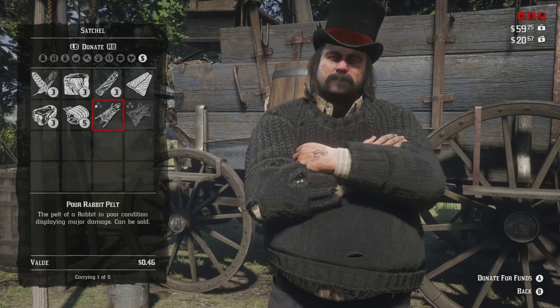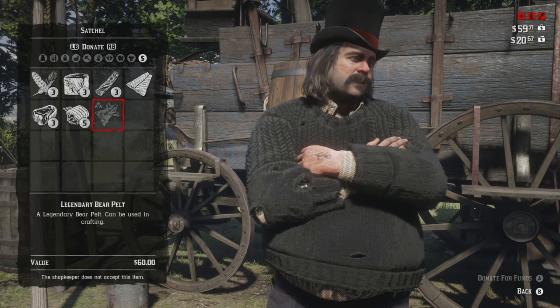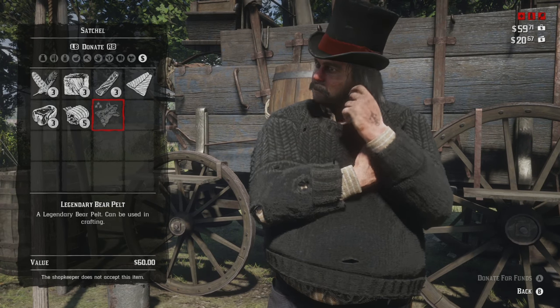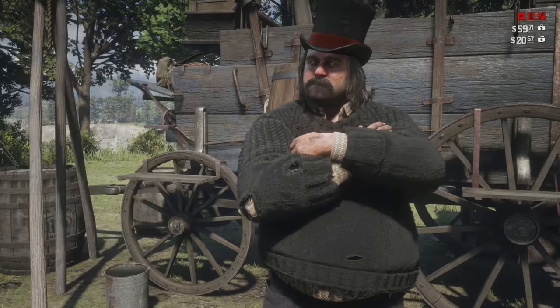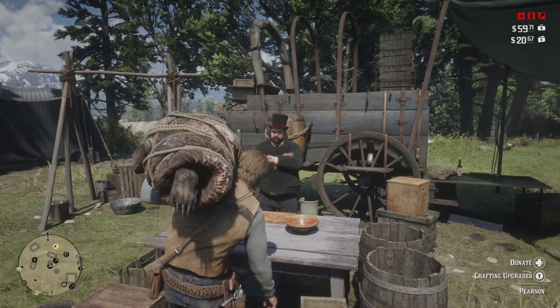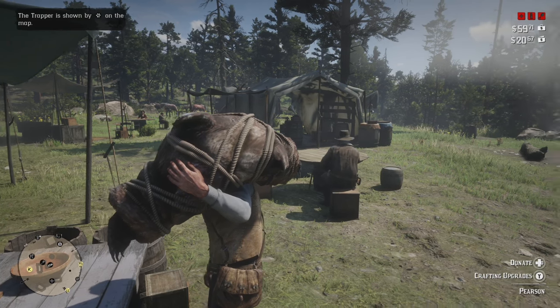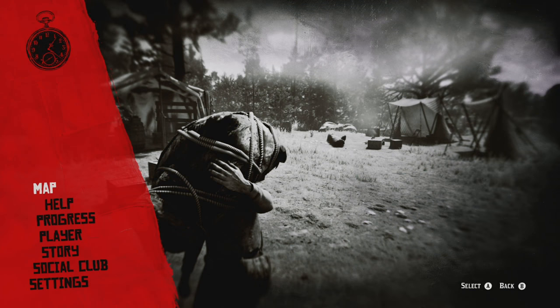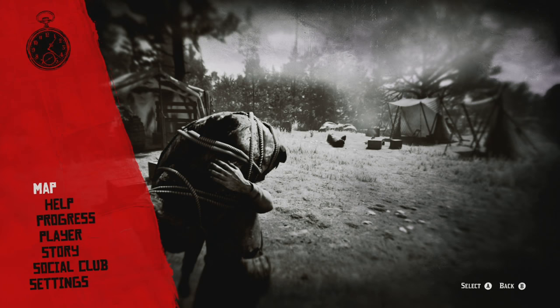This didn't take me too long to figure out, but I figured I'd share it because after I killed the legendary bear I was like, what do I do with this bear pelt? You can store it or lay it on the ground at your camp to store it, but I wanted to get it where it needed to be — and that was with the trapper.